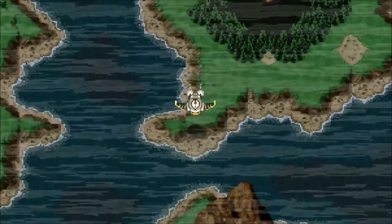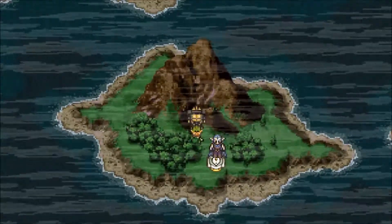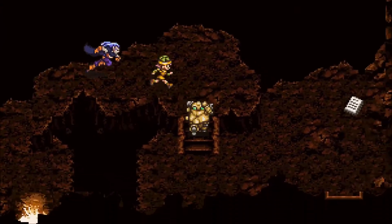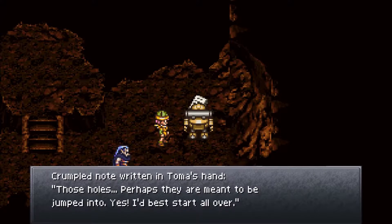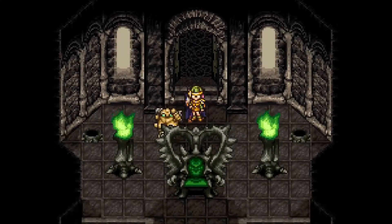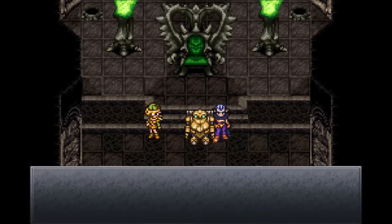It's down here — Suspicious Mountain. You can enter it. It's got Tyranno Lair music. There's a crumpled note written in Toma's hand: 'These holes, perhaps they're meant to be jumped into.' 'Yes, I'd best start all over.' Is this the old Tyranno Lair? A prehistoric castle.